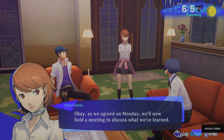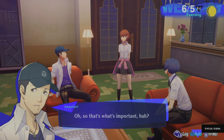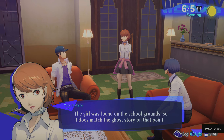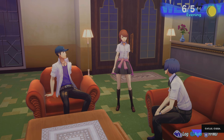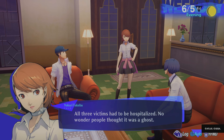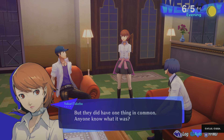As we agreed on Monday, we'll now hold a meeting to discuss what we've learned. It turns out there was no angry ghost involved. The girl was found on the school grounds, which does match the ghost story. But the same thing happened to two other students after the first incident — all three victims had to be hospitalized. No wonder people thought it was a ghost. The victims were all in different classes and at first glance don't seem to be connected, but they did have one thing in common.